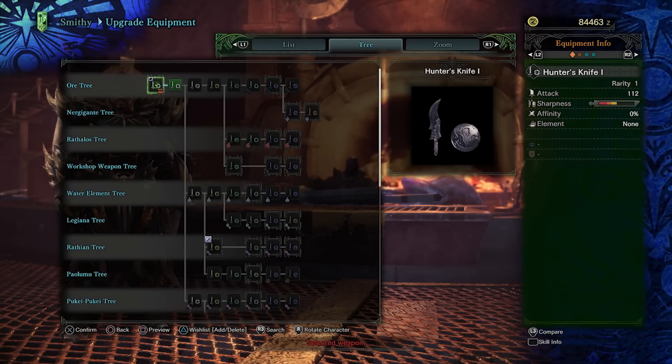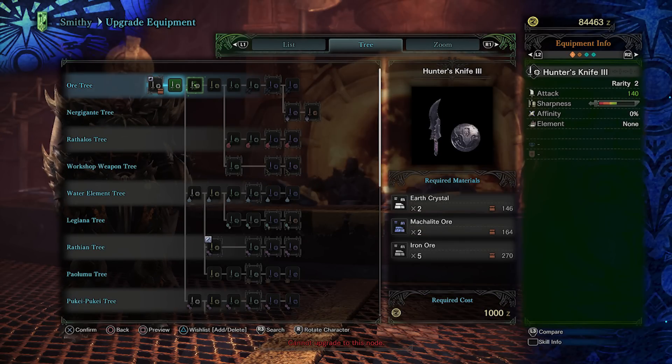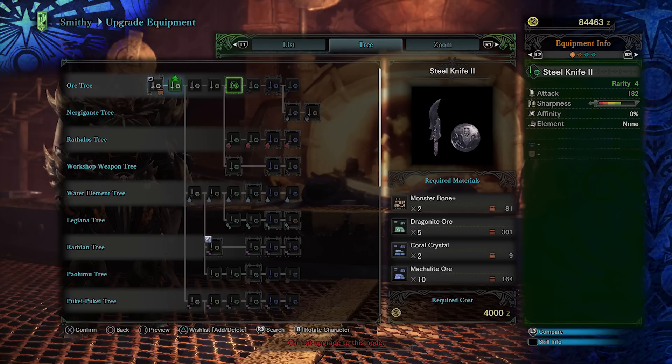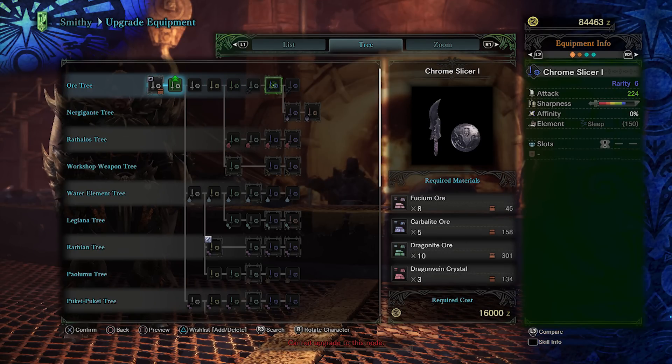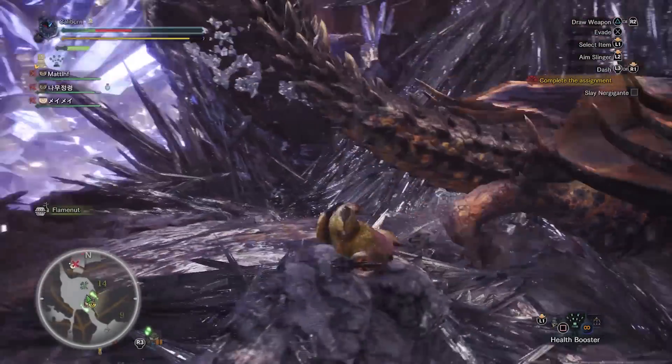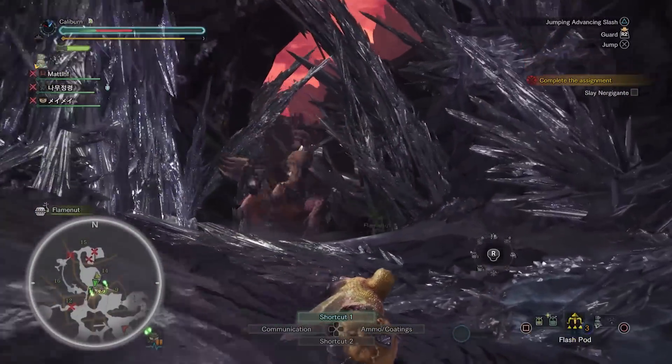Go through the ore tree by making a Hunter's Knife I, into a Hunter's Knife II, into a Hunter's Knife III, into a Steel Knife I, into a Steel Knife II, into a Steel Knife III, and into a Chrome Slicer I. Then upgrade your Chrome Slicer I into the Nergal Jack by using three Nergigante Talon, four Nergigante Regrowth Plate, two Nergigante Tail, and two Nergigante Carapace. Congratulations — you now have a weapon that's completely capable of getting you through the rest of the game, and one of the best sword and shields.